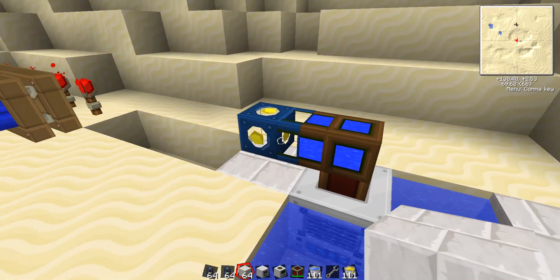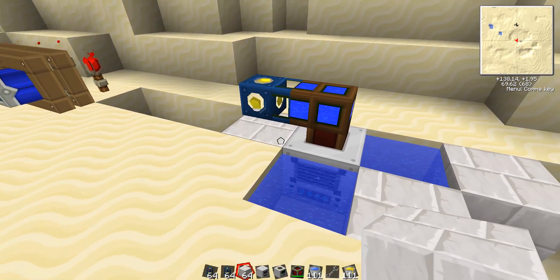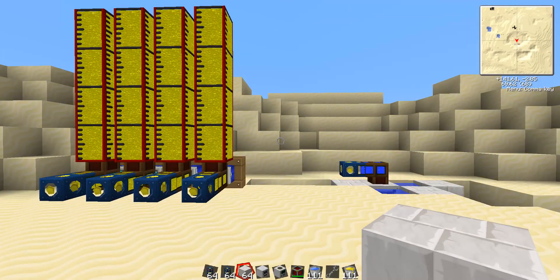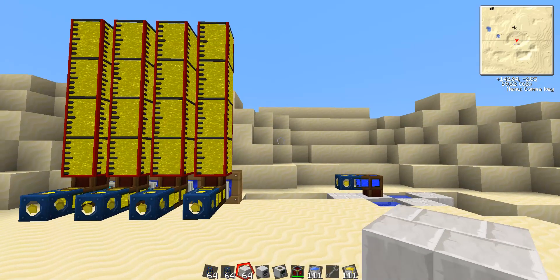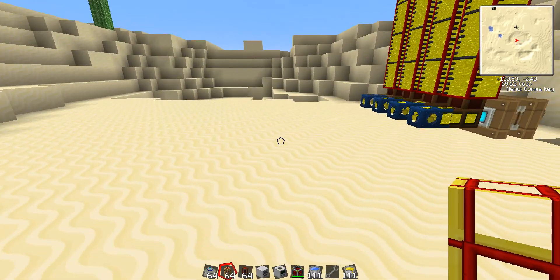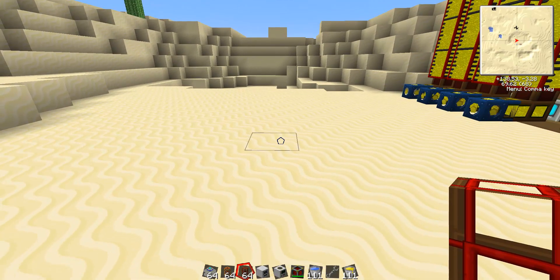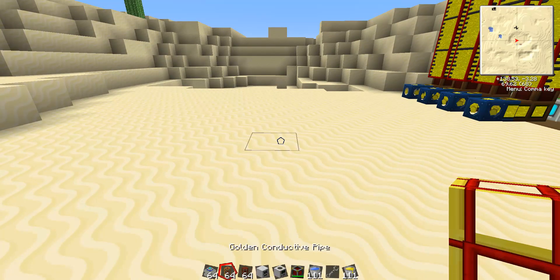This aqueous accumulator is going to automatically pump water, and we're going to use that to cool our combustion engines. So now we have our fuel and our water being remotely transported. Now we need to set up the actual combustion engines that are going to use it, and we need to build the actual power generation core.